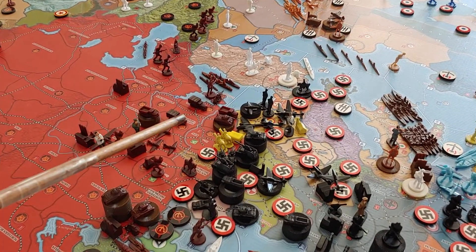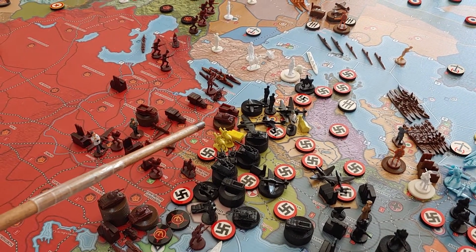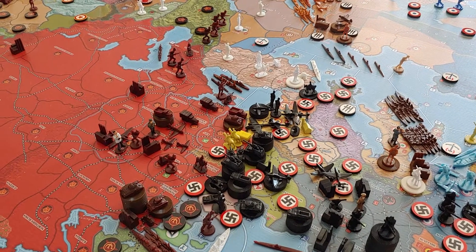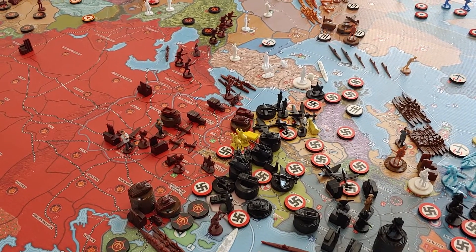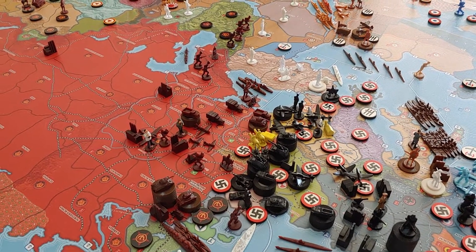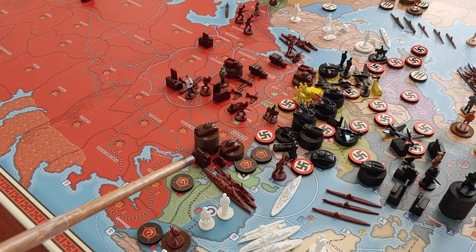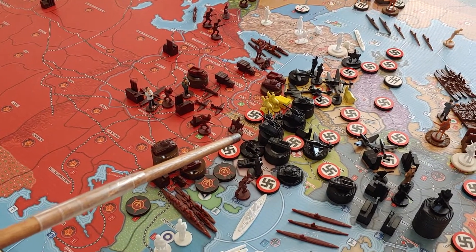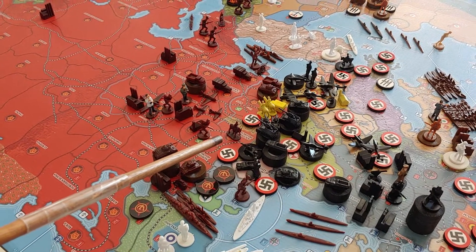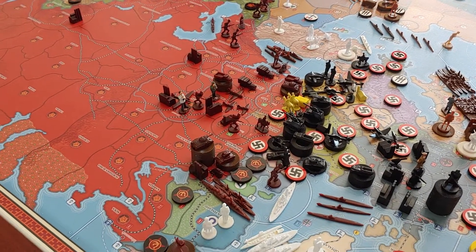The Russians did counterattack in the south and took back that southern territory bordering Romania. It wasn't worth any money, but they took out about seven German infantry and a cavalry. They wanted to get rid of at least one territory's worth of German units. I was thinking about coming over with the units in Leningrad and taking on this northern Polish territory — about a dozen artillery pieces, both towed and self-propelled, and about eight mechanized infantry.